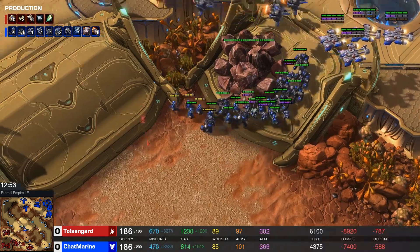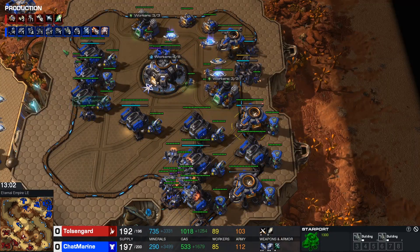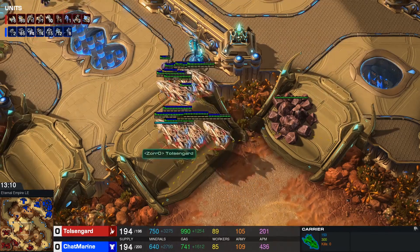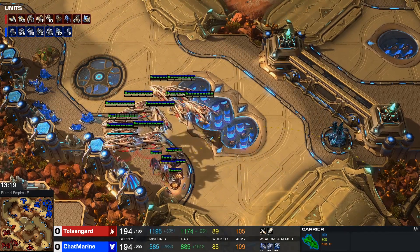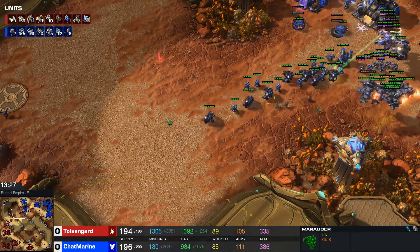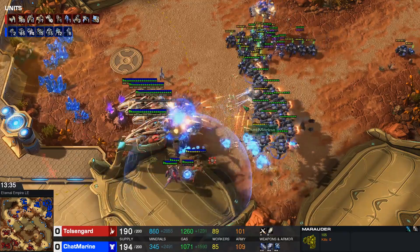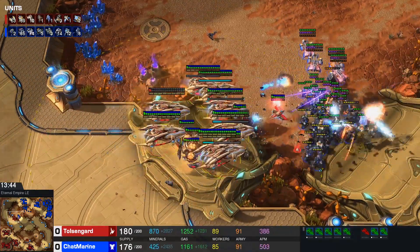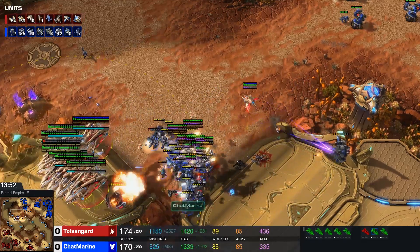Another zealot sacrifice for some vision here as the Terran is happily expanding - more command centers coming down, liberator production starting as well. Plus two air weapons is about to finish, so even though air Toss is being played, the Terran is actually pulling ahead in air upgrades currently. The only thing I'm worried about for the Terran right now is that he doesn't really have enough anti-air. There are twelve marines, fourteen Vikings against ten carriers - the fifteen marauders make very little sense to me. There's no colossi left, one immortal and three disruptors - you're basically just wasting supply into units that don't actually do anything.